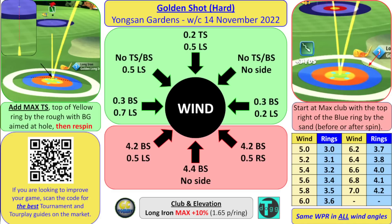Starting at the top left — the headwind and crosswind angle: add max top spin, top of yellow ring by the rough with the ball guide, aim at hole, and re-spin. In crosswind: 0.3 backspin, 0.7 left spin. Crosswind right to left: 0.3 backspin, 0.2 left spin. Wind left to right with headwind: 0.5 left spin. Right to left headwind and crosswind: no spin. Direct headwind: 0.2 top spin, 0.5 left spin.